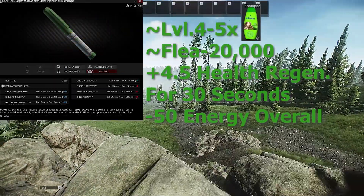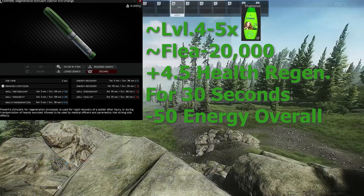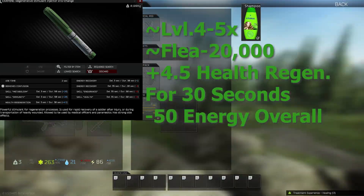The ETG charge is unlocked at level 4 Therapist for 5 shampoo, or 20K on the flea market. It has a use time of 2 seconds. The main pro is 4.5 points of health regeneration per second for 30 seconds, and the main con is it draining 50 energy overall.